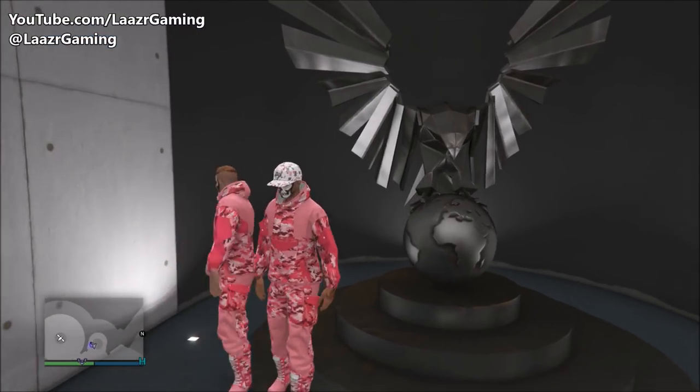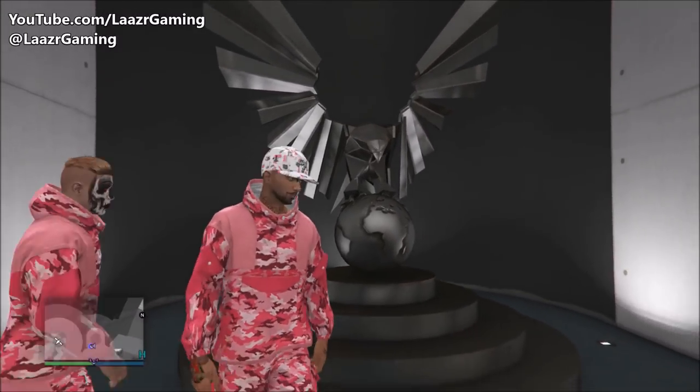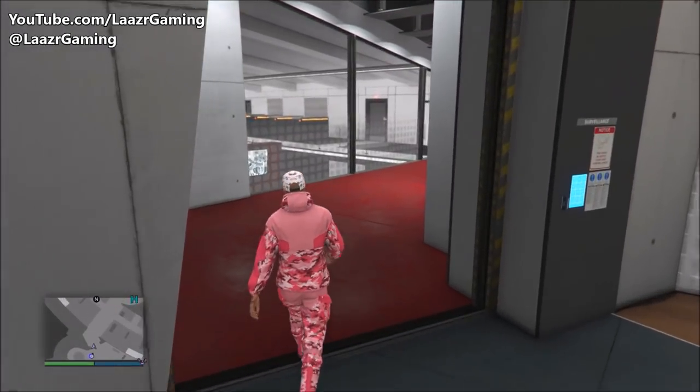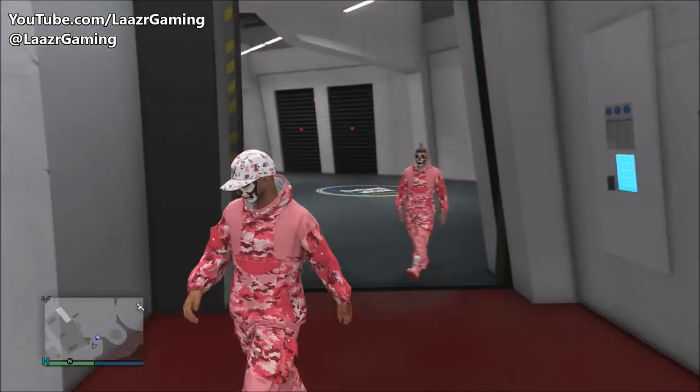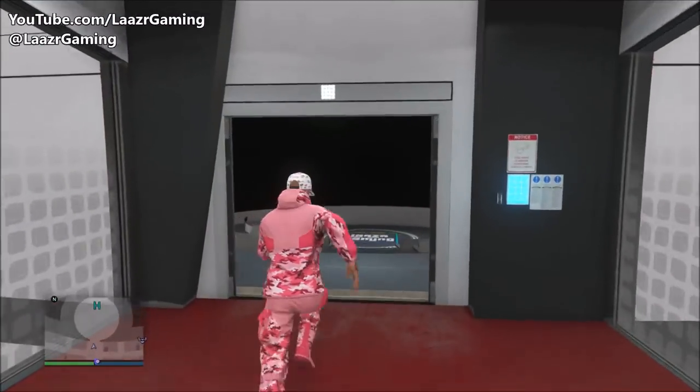The great thing about this glitch is it is extremely easy to do — I guarantee 100% of you watching will be able to do this on your very first attempt. To acquire this outfit you will need one friend or one other player who owns the facility so you can launch the brand new Doomsday Heists.